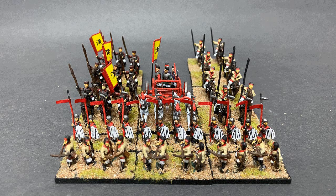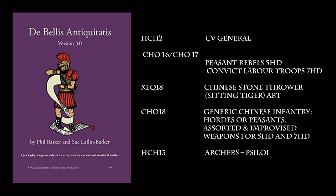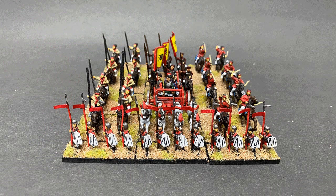Building a 2.2 army list from this set would make both the 4 Horse Chariots rather useless. For DBA 3.0, there is DBA 3.2/41A Western Han Chinese army, 202 BC to 189 AD. To have all the elements for a full army, you will need to add HCH2, a Cavalry General. For peasant rebels, the 5 Horde and the convict labor troops of 7 Horde, you could get CHO16, CHO17, or even CHO18. You can also add XEQ18 Chinese Stone Thrower, the Sitting Tiger artillery, and HCH13 Han Chinese archers for the siloids. For the peasant rebels and convict labor, you can mix and match between CHO15, 16, 17, and CHO18.